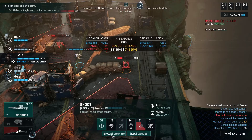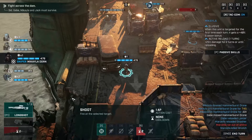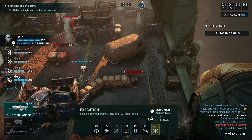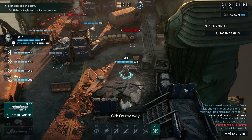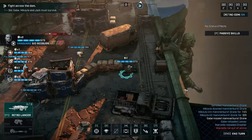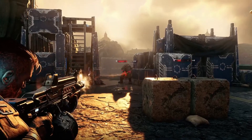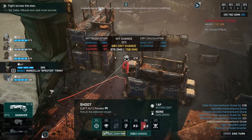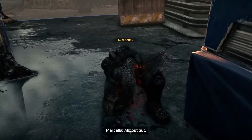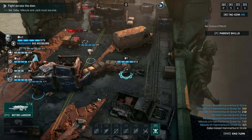That is literally the only guy she can hit. At least do that and then move up. Get the execution to give everyone else action points. 75 percent to hit. 32 percent, 86 percent - there we go. He's down now. He's down now too. Can I? Yep - go execute him.